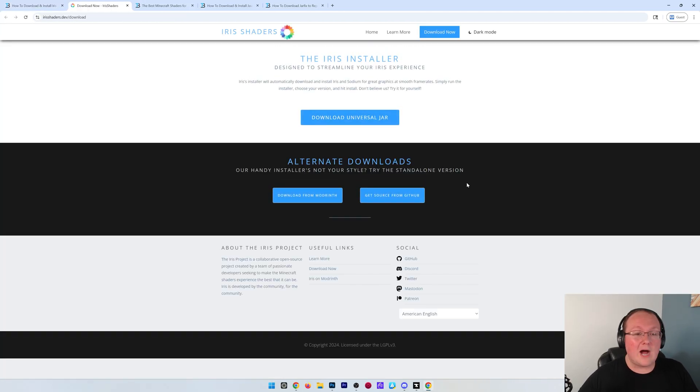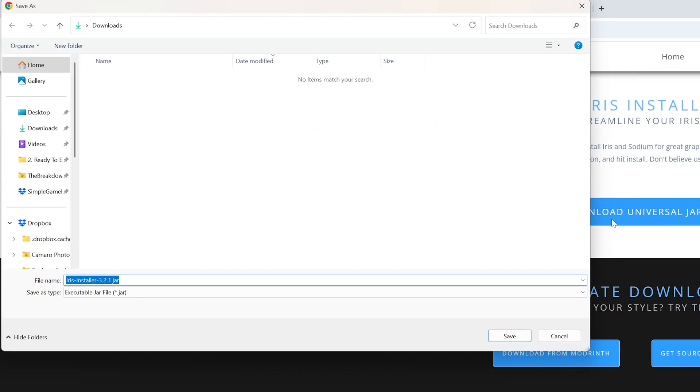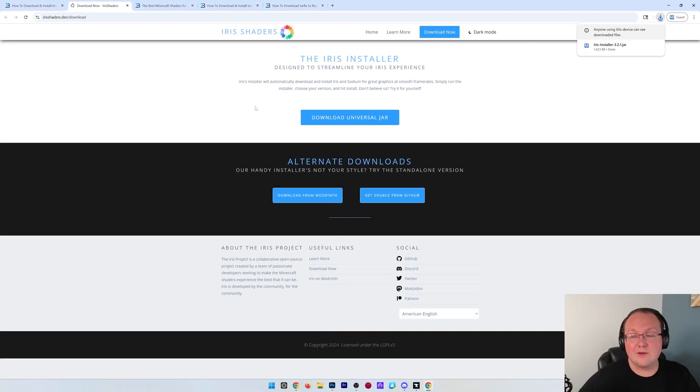You can also just Google Iris Shaders Download, but make sure you're coming to the right site when downloading Iris Shaders. Once you are there, go ahead and click Download Universal Jar, and the download will begin. You will need to keep or save Iris Shaders, but it's 100% safe to do that, so you can go ahead and click Save, and the download will begin.